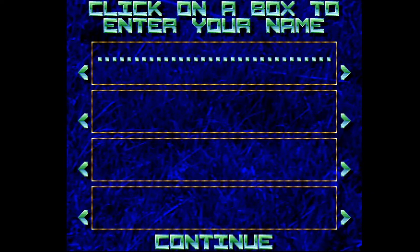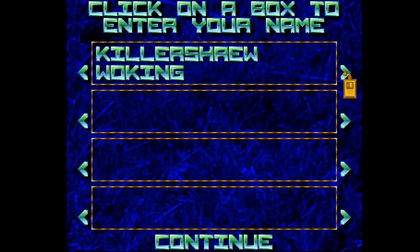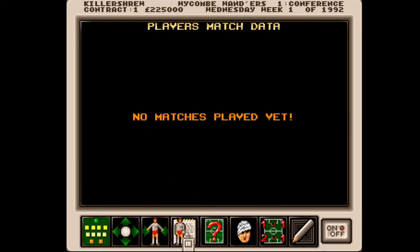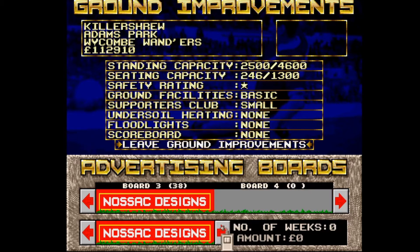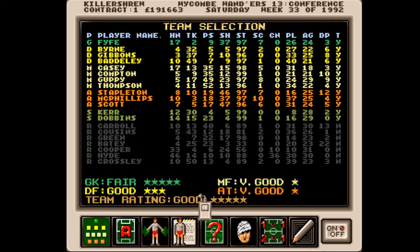The first game in the series puts you in charge of a team in the Vauxhall Conference, the fifth tier of English football at the time. You don't get a say in the matter — you have to start at the bottom in the first three Premier Manager games. You get to pick your team though and set off on a journey towards the top. In the conference you are always short on cash and have to work to sign sponsors, and injuries are a constant chore.